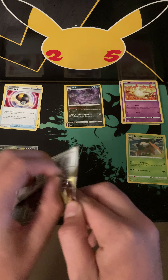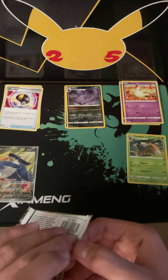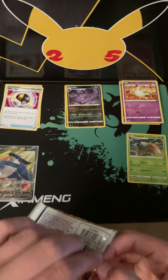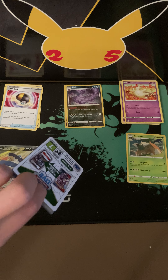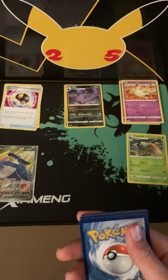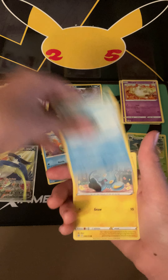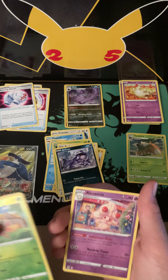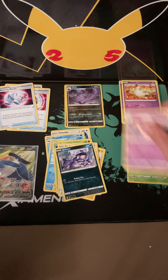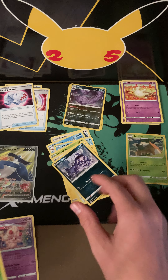Next pack. And if you guys do like me opening Brilliant Stars, let me know down below in the comments because I'm really interested in what you guys think of me opening Brilliant Stars — like if I should get more, stuff like that. Cards: Water energy, Chinchu, Cleansing Gloves, Floatzo, Cubchu, Shinx, Execute, Farfetched, Grimer, Reverse Holo Motham. And an Alcremie Non-Holo Rare — Non-Holo Rares go there, Reverse Holos go there.